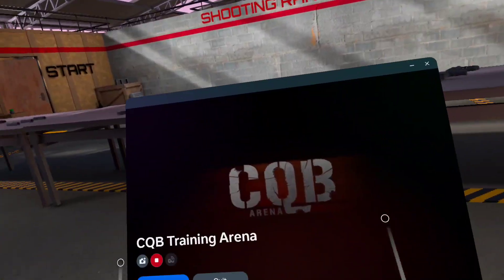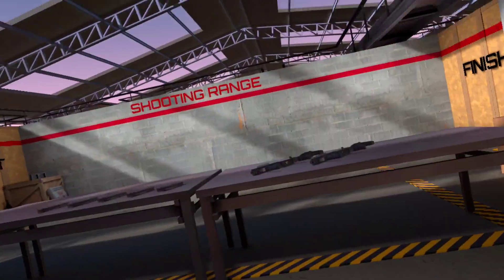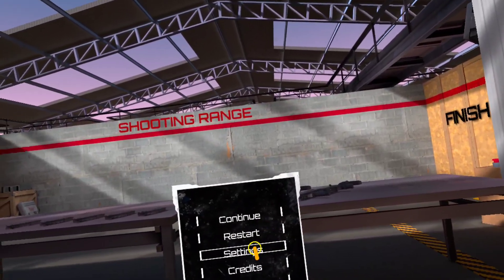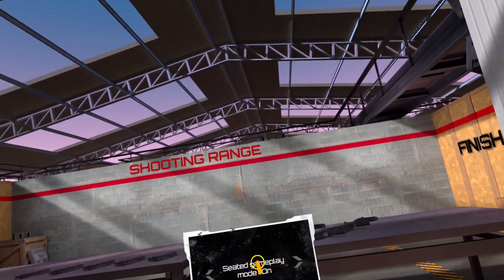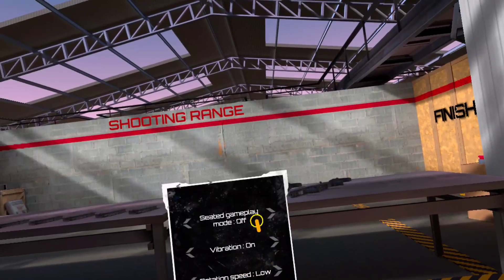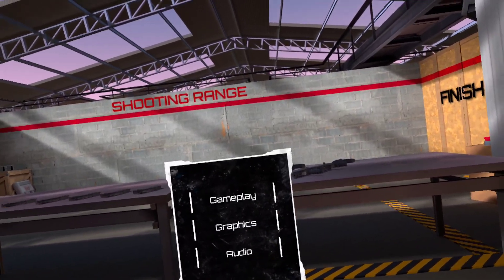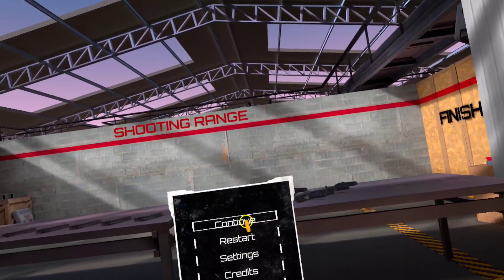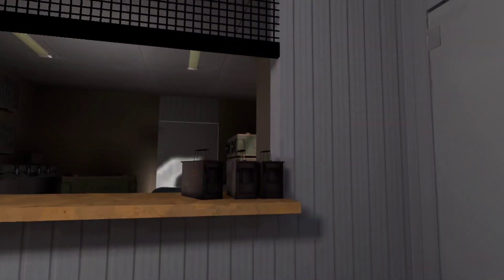Move with the left stick and turn with the right stick. As a player you're able to collect your weapon and other equipment to give you the best chance for success. For some reason they do have a sensitivity setting but it doesn't work — I need to have that on medium. Press continue, come to the table. Grab your AR-15 rifle.